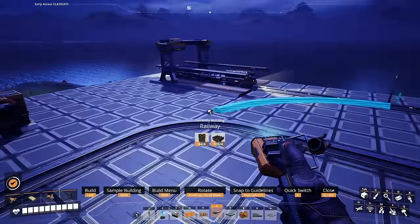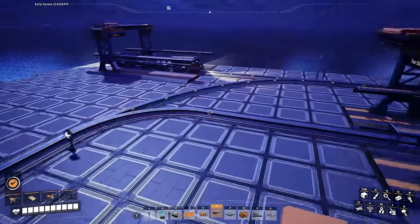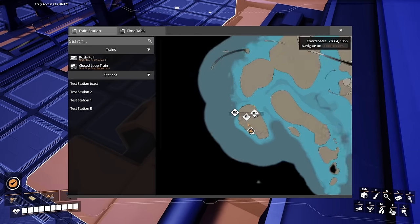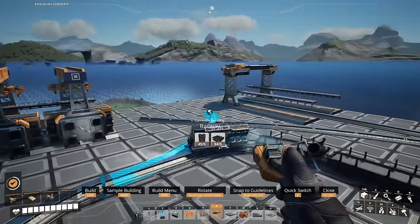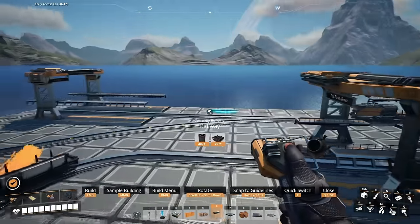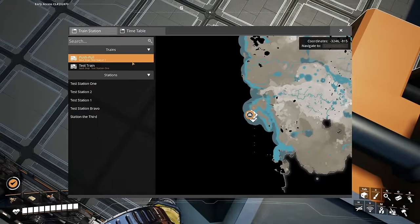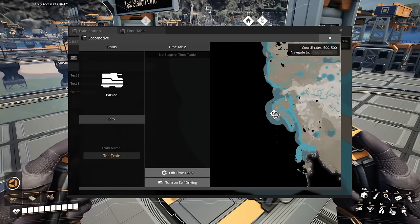From this menu you can configure all the trains connected to the same rail network your station is connected to. If you have two separate networks not connected by a railway, the trains and stations on that separate network won't show up. If you use a rail to connect two separate networks it will combine them into one network, making all trains and stations available on the list. Also, a rail does not have to be physically connected to another rail to combine networks — they can simply touch or cross over one another.